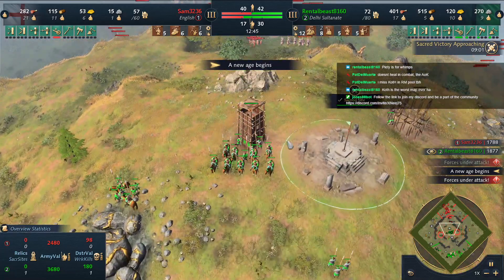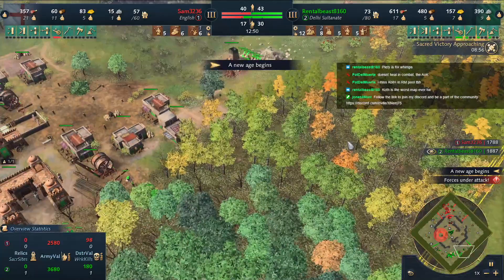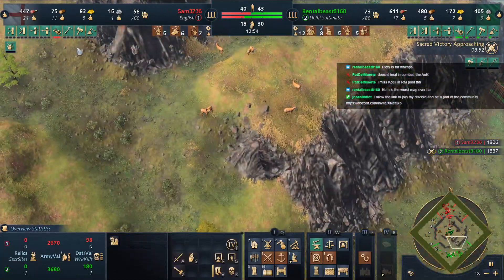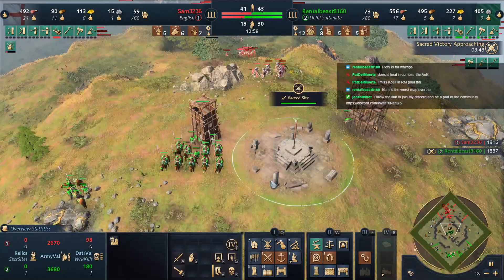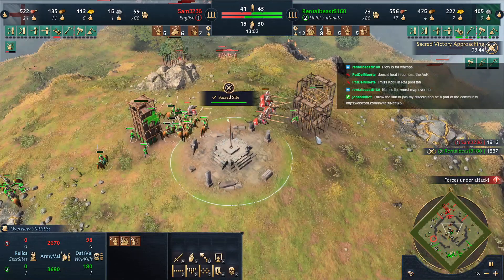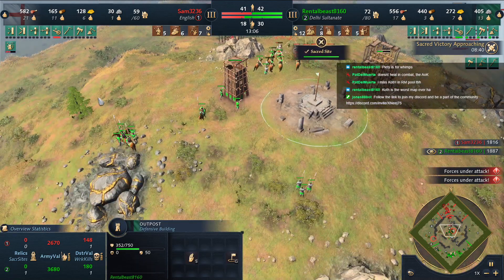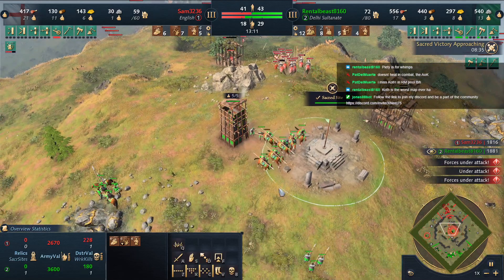Rental Beast, please — you have 500 wood, get at least one blacksmith. Rental Beast is getting stone for a second town center. The army is facing the other way — that villager is gone. The rest of the army needs to fight too. The longbowmen are pretty good, fighting uphill.